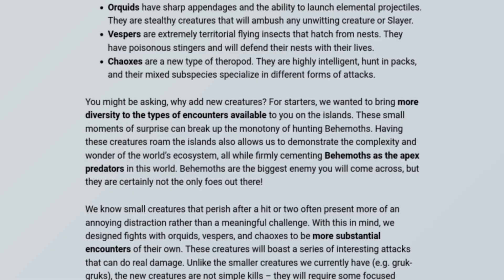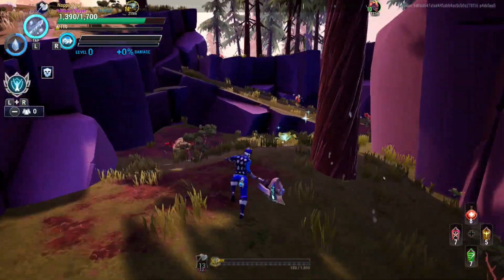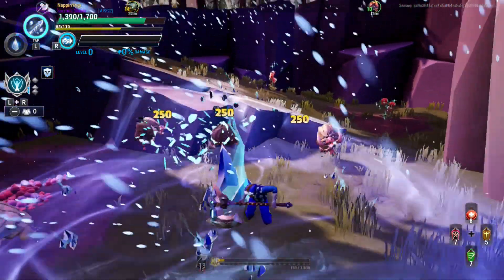Orchids have very sharp appendages and the ability to launch elemental projectiles. They are stealthy creatures that will ambush any unwitting creature or slayer. Vespers are extremely territorial flying insects that hatch from nests. They have poisonous stingers and will defend their nests with their lives. Chaoxes are a type of theropod. They are highly intelligent, hunt in packs, and their mixed subspecies specialize in different forms of attacks. So I was correct — that's kind of cool. So we're going to have Grok Groks and these new creatures. I think those two are on every island currently, so it's going to be very interesting to see the brand new fauna and see how much they annoy us, whether they have different events centered around them, and if they drop anything we can use for crafting potions or weapons.